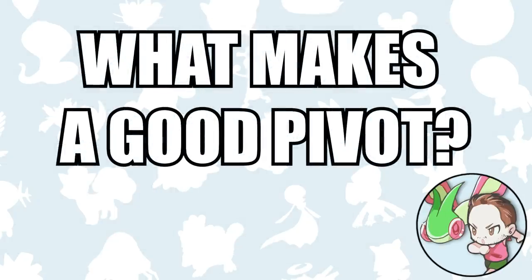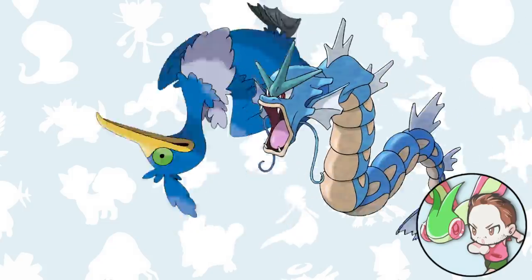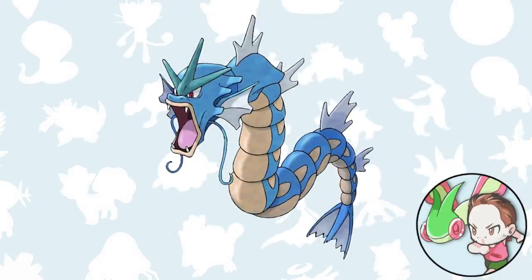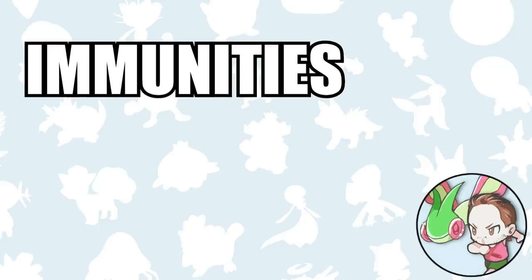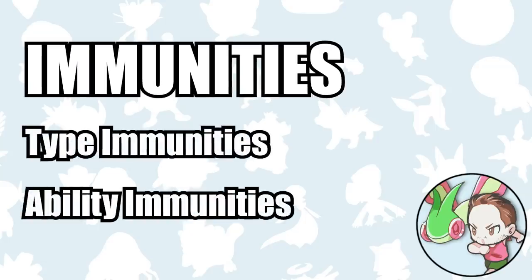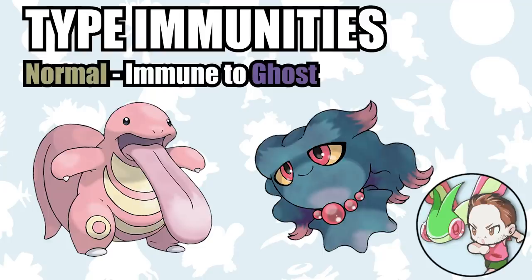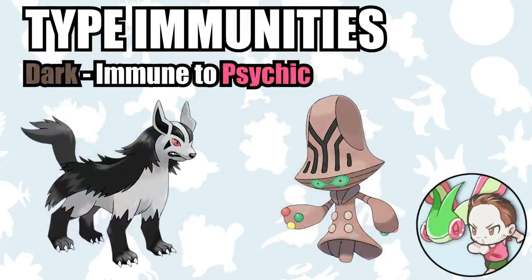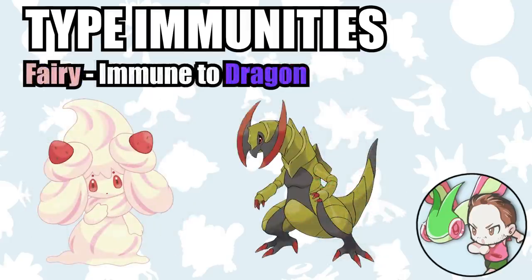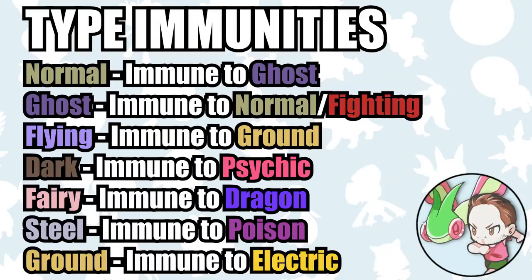What makes a good pivot Pokémon? Ultimately, virtually any Pokémon can act as a pivot in at least some situations, but some Pokémon are naturally better at pivoting than others. The best thing for a pivoting Pokémon to have is immunities. Immunities predominantly come from two places: a Pokémon's typing and a Pokémon's ability. Normal types are immune to Ghost-type moves. Ghost-types are immune to Normal and Fighting-type moves. Flying types are immune to Ground moves. Dark types are immune to Psychic moves. Fairy types are immune to Dragon moves. And Steel types are immune to Poison moves.